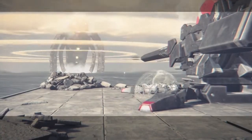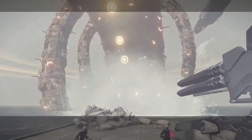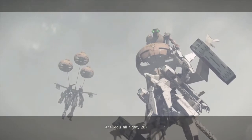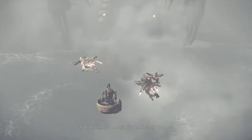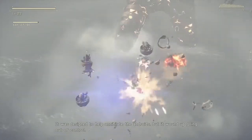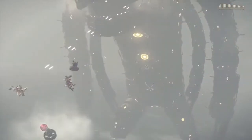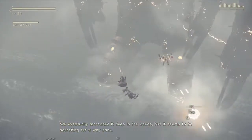Toobie! We gotta bail, Toobie. This is bad. This is real bad. Oh hi — hey there, Pascal. The android's machine is an ancient weapon. It was designed to help annihilate the androids, but it wound up going out of control. I was part of the machine's network when it happened, so I remember it. The moment it reached land, it began attacking everything in sight. No one could figure out how to stop it. They eventually marooned it deep in the ocean, but it seems to be searching for a way back.